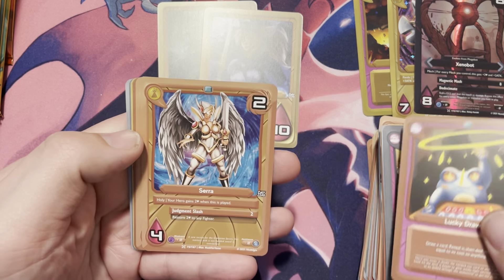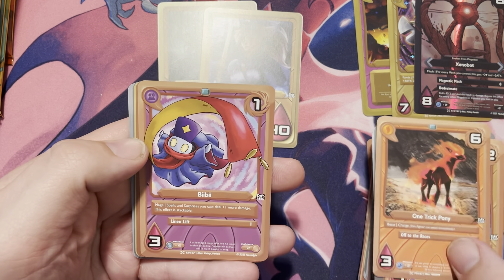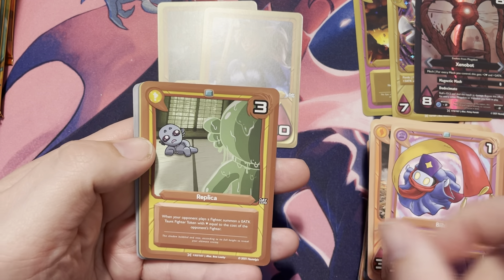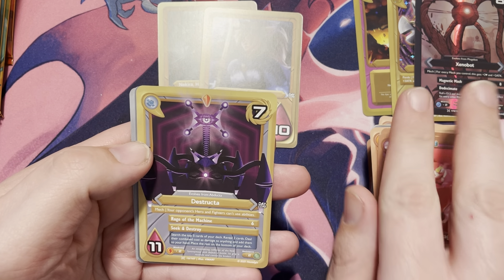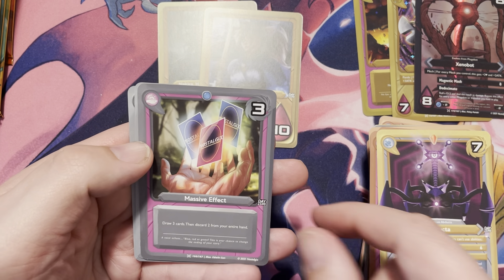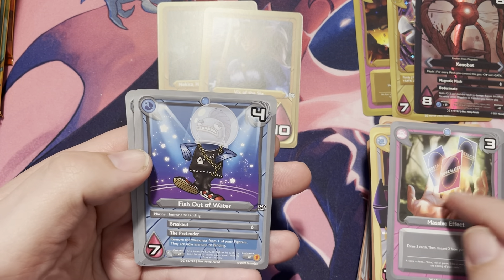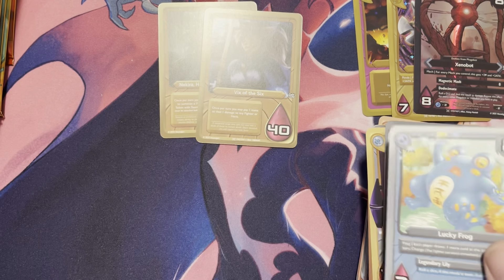We have a Lucky Draw, a Sarah, One Trick Pony, BB, a Replica, a Berserker Rage, a Destructor. We have Massive Effect, another Fish Out of Water, and another Lucky Frog.